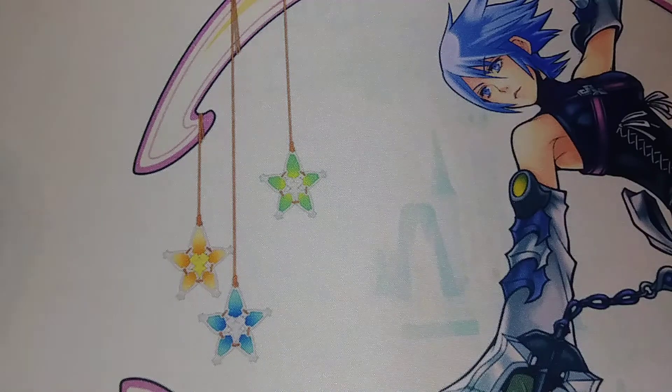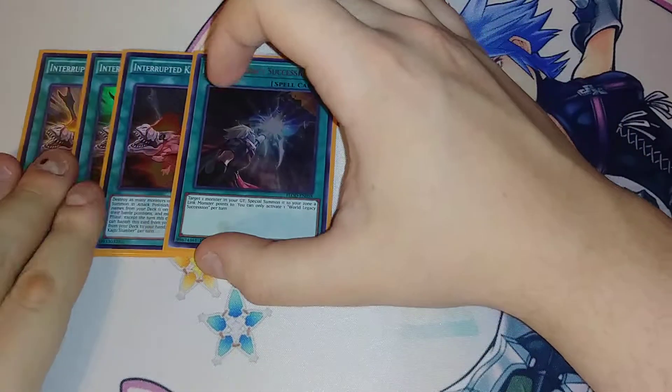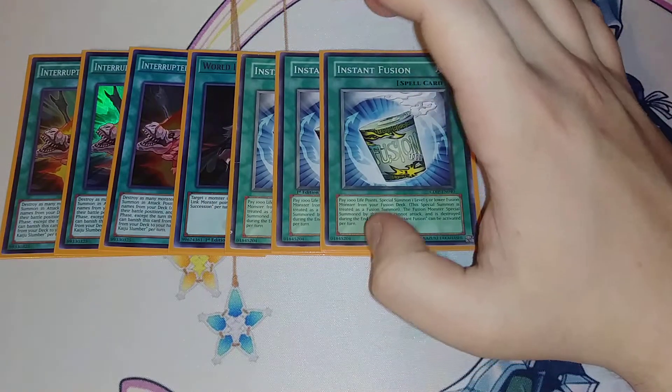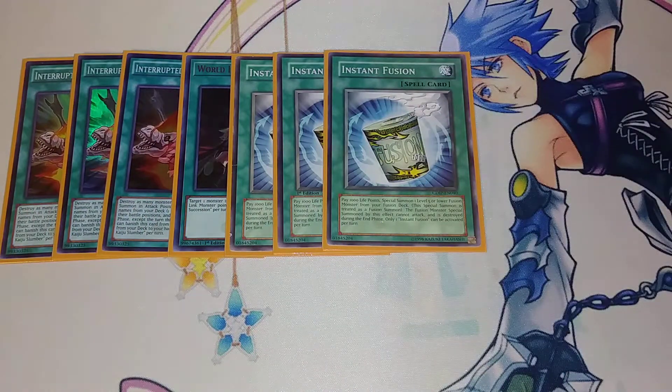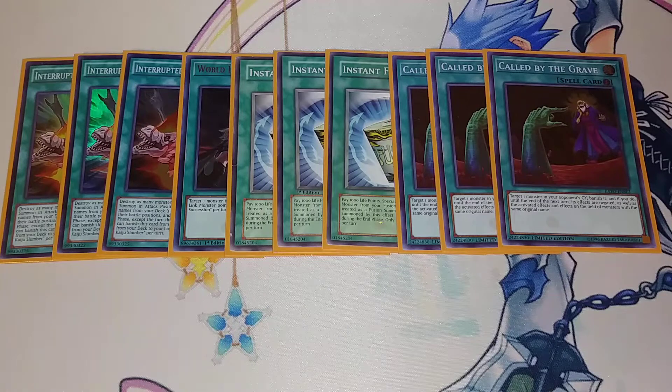Let's get into the spells. We play three copies of Interrupted Kaiju Slumber already shown. One copy of World Legacy Succession, which lets you target a monster in your grave and special summon it to a zone a link monster points to — extremely important for this deck. Three copies of Instant Fusion, which gets cards off your opponent's field by summoning Thousand Eyes Restrict and gobbling them up — also useful to summon Linkuri Bow. Three copies of Called by the Grave, which is really important because you don't want to get hand trapped in this deck — you want to go off with your plays and OTK your opponent as quickly as possible.